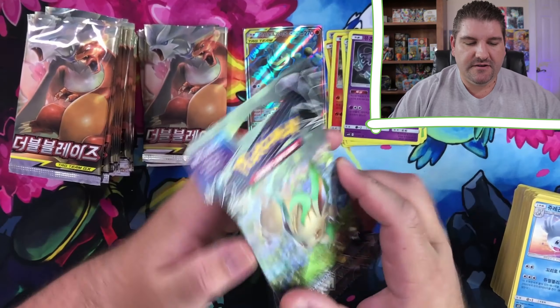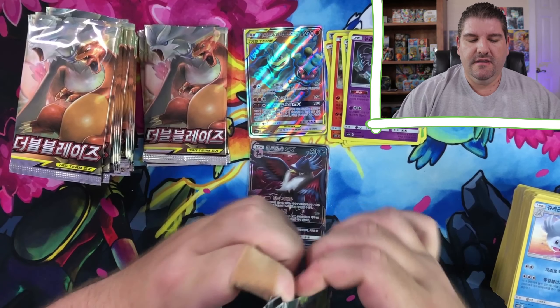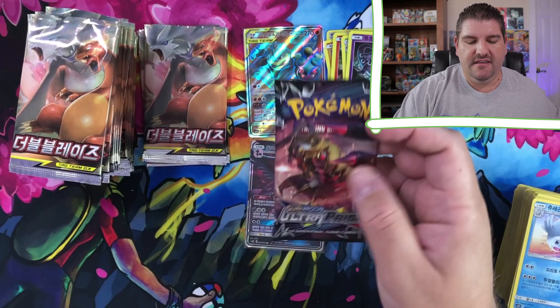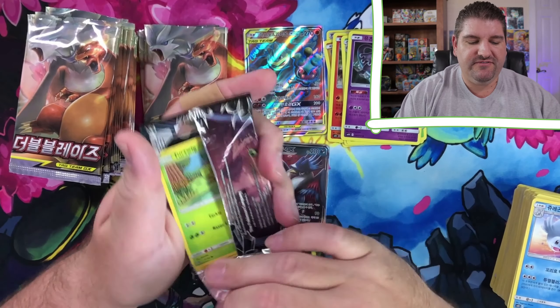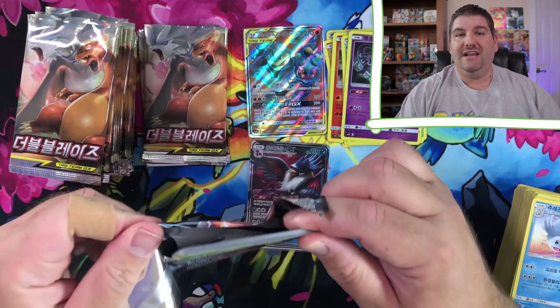Like I said, we're going to be randomly inserting Ultra Prism packs. Why not? Throw in some English sets for folks that like the English set. I've got a ton of these packs, basically trying to put them into almost every video at the end or in the middle or randomly.